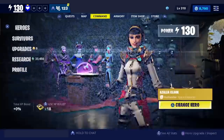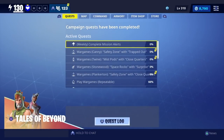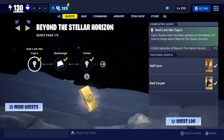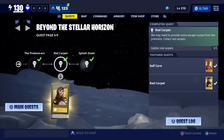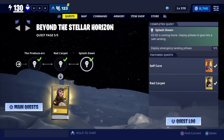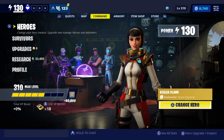You can get it from the questline. It will be on the 5th page, and the questline is not this one — it is called Beyond the Stellar Horizon. It will be on the 5th page right here. And also when you guys complete this red carpet quest, you're also going to get a new perk that comes with this hero, and that's what we're going to be looking at: the hero and the perk.